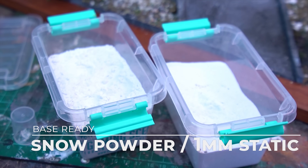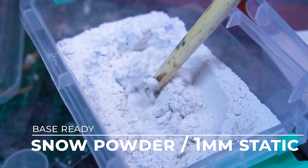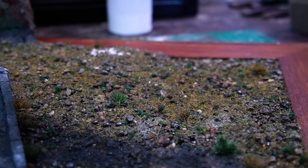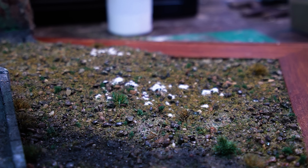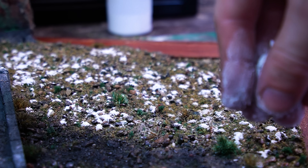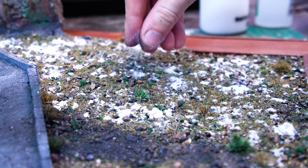All we have to do is not let any snow fall on that area and the effect will really sell. For our snow, we'll be using two different materials. First up is the Snow Powder Base Ready - a literal powder, a little darker in colour than pure white, that looks amazing for melted snow. And then we've got the 1mm Snow Static Grass, which is bright and crisp and perfect for fresh snowfall or snow with a little bit of sparkle.